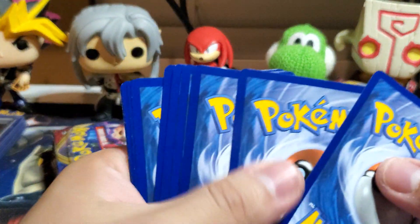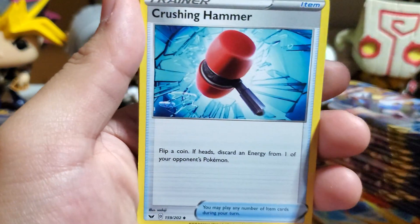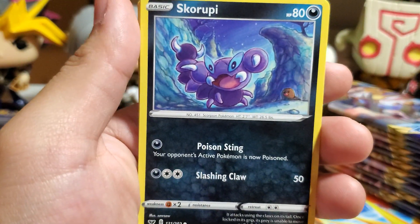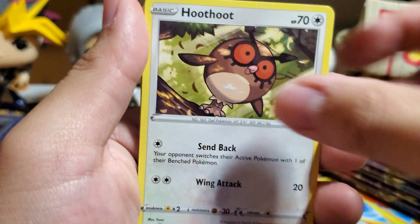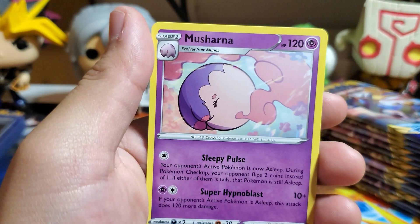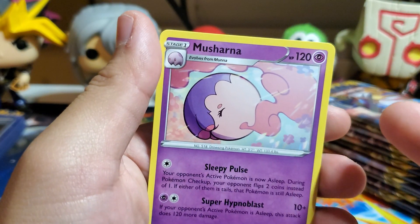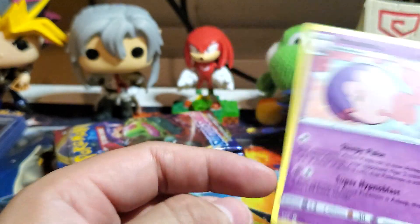I haven't seen this Scorpion-looking thing yet. One, two, three, and a Fire Energy. Ferrothorn — I'd evolve four of that guy. Crushing Hammer — okay, that's pretty cool. Kingler, Scurruppy — not sure if he's new. Diglett, Hoot-Hoot, Scorbunny again, Pikachu with the same art, Sinistea, Minccino — the little guy. And a stupid cloud.